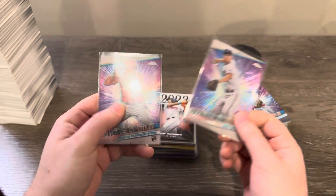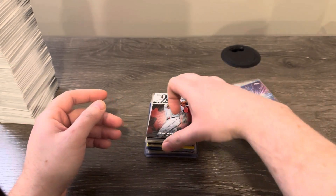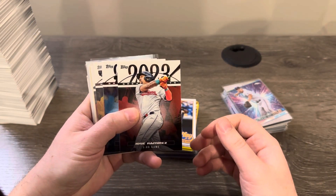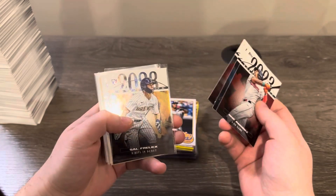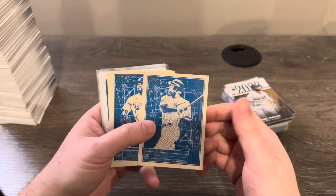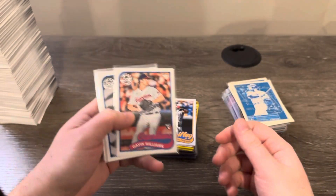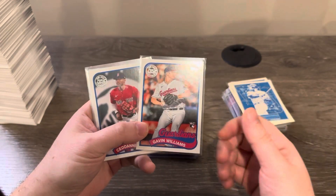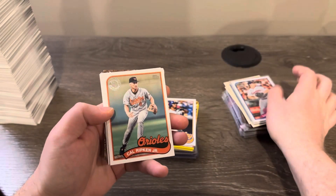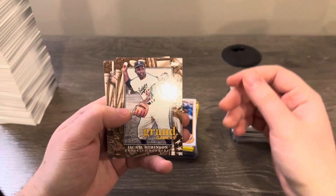We did get two chromes - a Corey Seager and a Christian Encarnacion-Strand, who is an up-and-coming rookie. For inserts, we got some Greatest Hits 2023 of veterans and rookies. Blueprints included Derek Jeter, Kershaw, and a Shohei. The 89s I actually like a lot - we got rookies Gavin Williams, Sedena Raffaella, Andy Rodriguez, Tyler Soderstrom, plus a bunch of the veteran base versions.